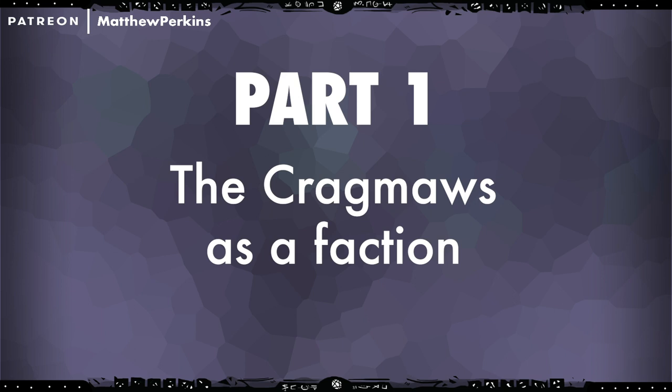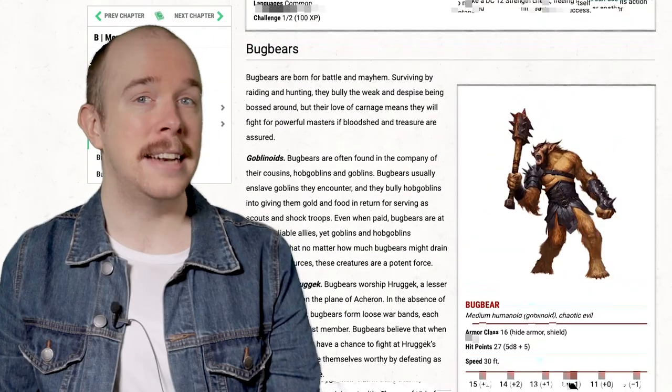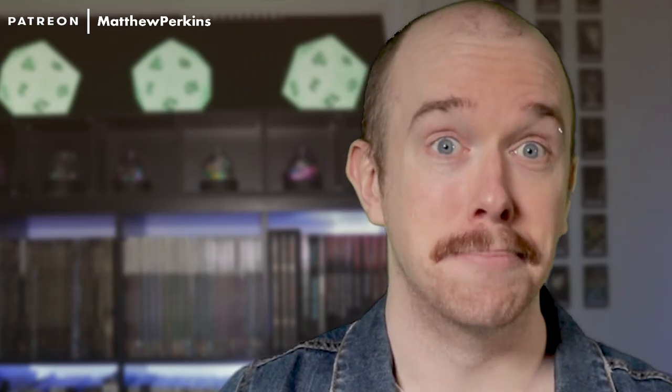Part one: the Cragmores as a faction. You can round out the Cragmores in your imagination with these four little factoids. Number one, there aren't that many Cragmores. This particular group is just a hodgepodge mix-up of a bunch of gobos, but there's only around 100 members all up. They've got goblins, which are little; hobgoblins, which are big; and bugbears, which are big and hairy. Over the course of this adventure, if the players fight every Cragmore encounter, they're going to wipe out like 80% of this society — which, when you think about it, is actually pretty messed up.